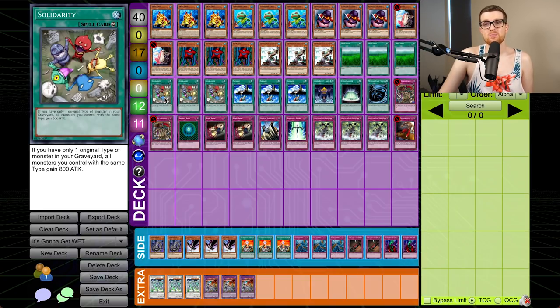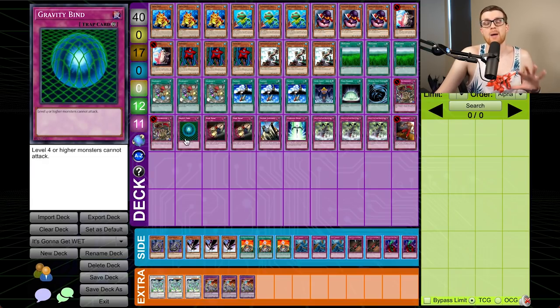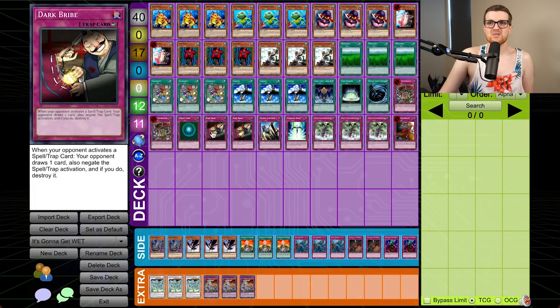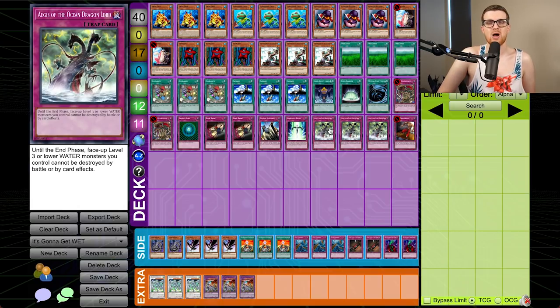Moving on to the spells: triple Wetlands, triple Solidarity. Solidarity will boost our monsters by 800 attack if all the monsters in our graveyard are the same type, meaning Wetlands plus Solidarity gives all our monsters 2000 attack. It gets even further with multiple copies of Solidarity — you can go up to 2800 or even 3600, and that can end a game very quickly. We have three Salvage to get back our monsters, a Level Limit Area B paired with a Gravity Bind to stop any of Joseph's cards from attacking since all our stuff plays under it, one Field Barrier — the Jeff Leonard Special — to protect Wetlands, an MST, and then the traps: double Royal Oppression, Joseph's favorite card, Gravity Bind, double Dark Bribe, a Solemn Judgment, a Starlight Road, triple Aegis of the Ocean Dragon Lord. Until the end phase, face-up level three or lower water monsters cannot be destroyed by battle or card effects — a pretty relevant effect — and one Trap Dust Shoot rounding out the main 40.